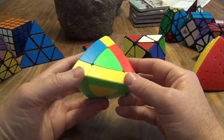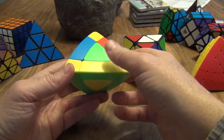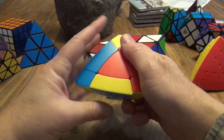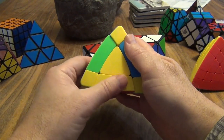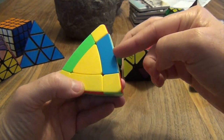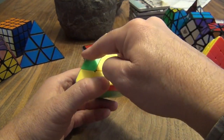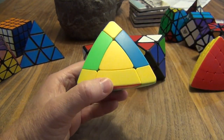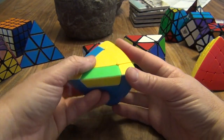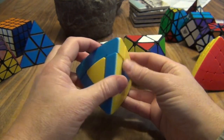When you see the configuration where one is in and two are upside down — these two are flipped — what you're going to do is a three-cycle and exchange these three with each other, including this one. You can start from the right or the left. You're going to go down, down, up, up. Find which one, when you move it down, is going to be in place — usually the one just opposite the one you just took out. Hold it over here and do down, down, up, up, and that will put in all of your edges.